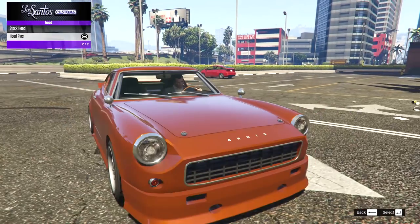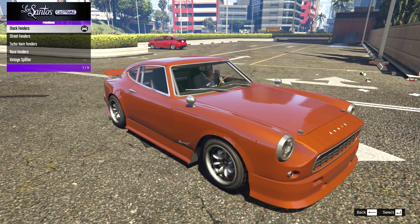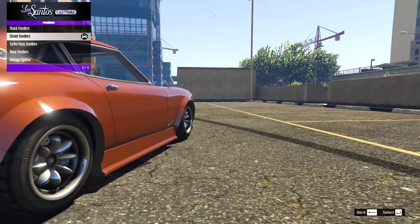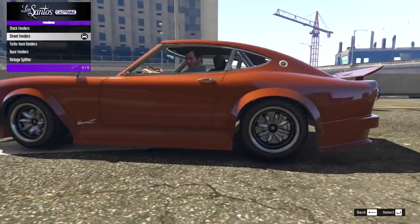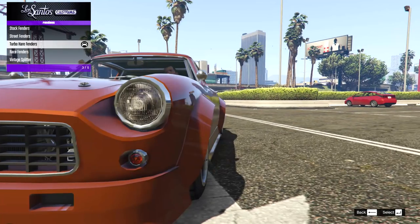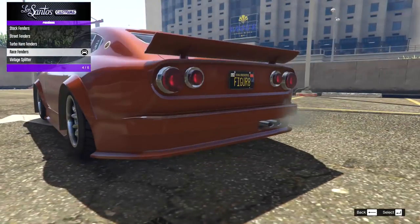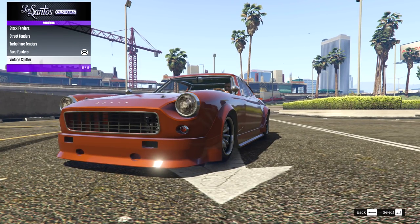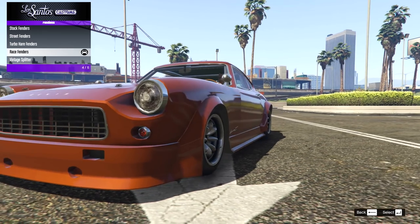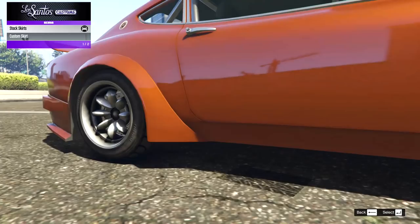Then the fenders — this is where it gets interesting. We have the stock fenders, then the street fenders, then the turbo hair fenders which are even bigger. Then we have the race fenders — and now they go really well with this bumper. I think we're going to have to go for those. We also have the vintage splitter, but that doesn't work with this bumper so we'll look at that in the next build.